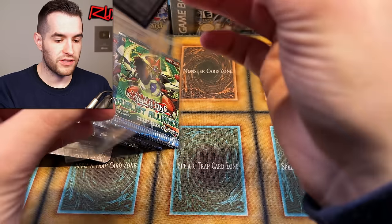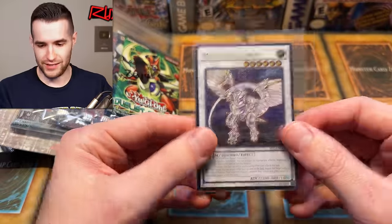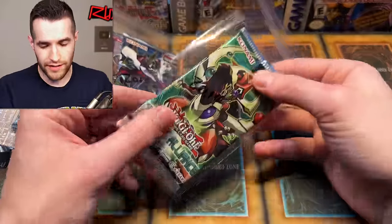An ultimate rare deserves a sleeve — that is a beautiful Horus card. It's probably not crazy money out of Secrets of Eternity, but that is a great pull to have in the middle of the video. 2015 ultis are very hard to pull — there's only four in the set, usually about one in three boxes, and we just got one out of three packs.